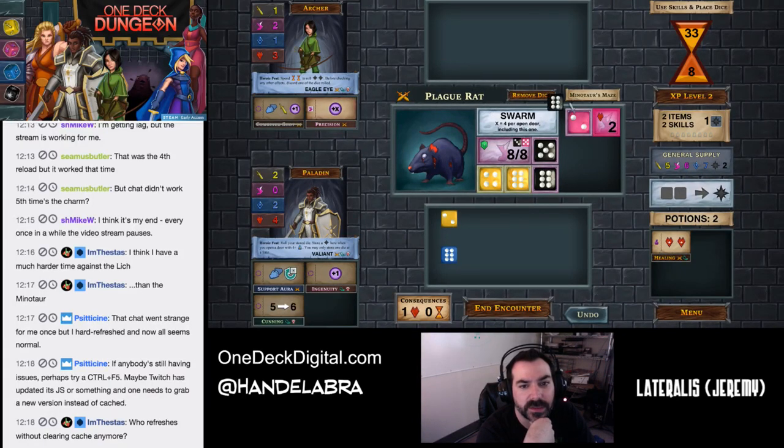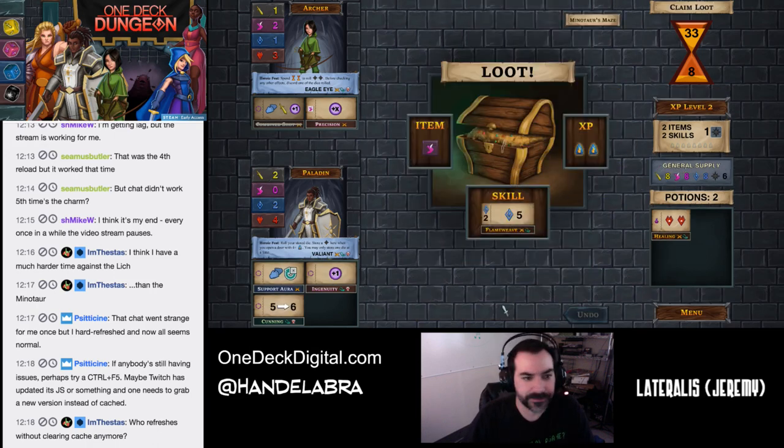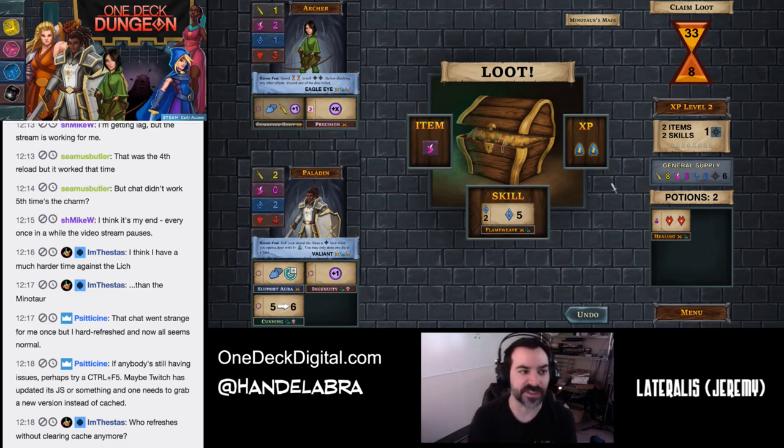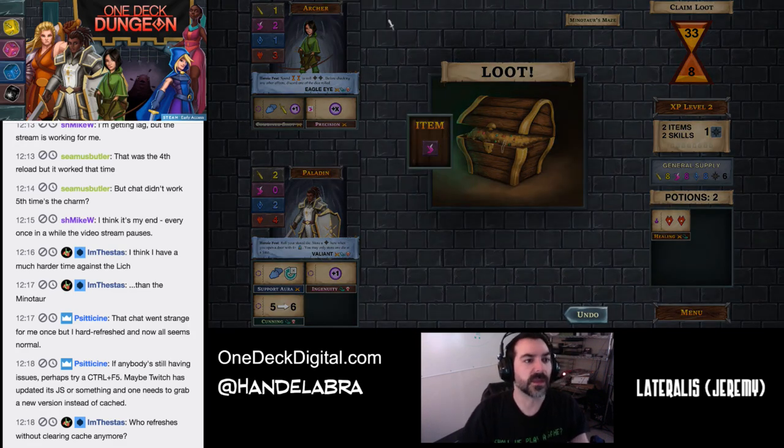Boom! That actually worked out better than I thought it was going to. So the options here are some more agility, a magic-based skill, and XP. One of the things you talked about on Tuesday night that I've been playing with as a strategy — when playing two players, stacking various dice on specific heroes rather than trying to make them both balanced. I would probably go to the item for the Archer here. That's what I would do too — max up your agility and grab all kinds of agility skills as they come up.